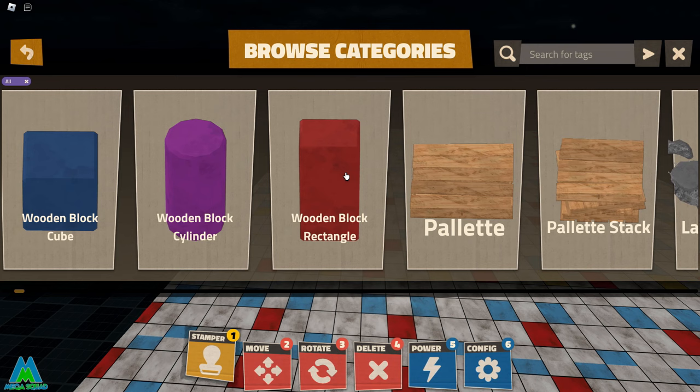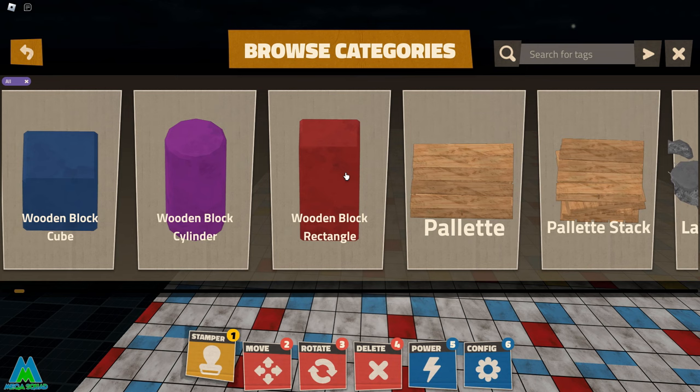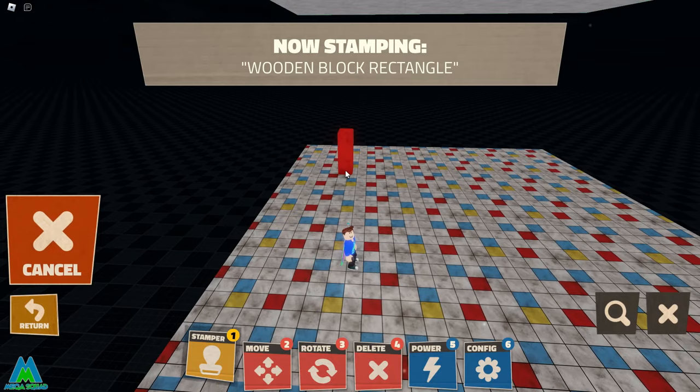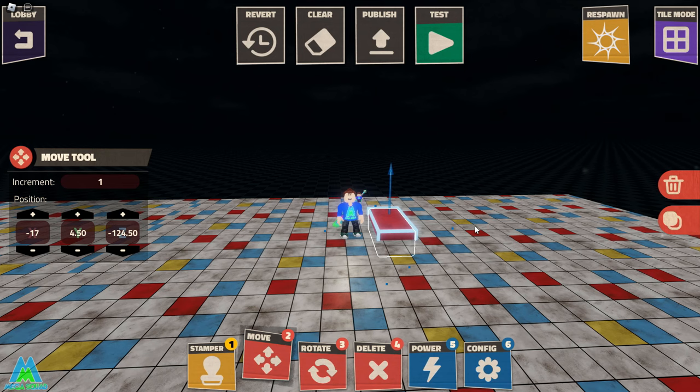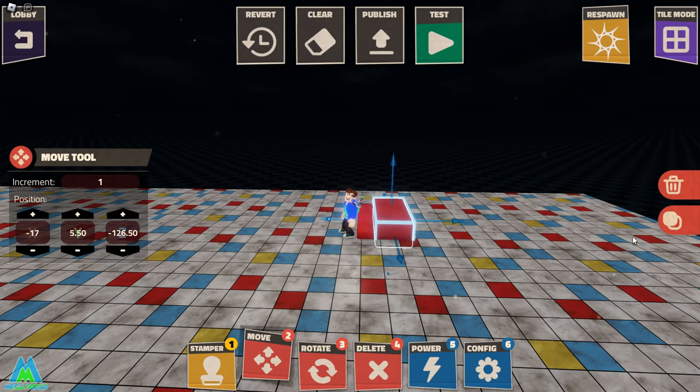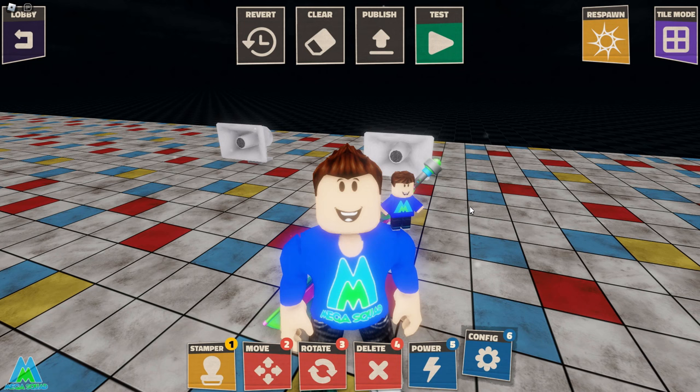Next is how to make stairs. There aren't any preset stairs in the game, but you can use your imagination and other blocks to create your own. For this example, I'll use the wooden block rectangle — position it down, rotate it, and place it slightly under the floor. While it's selected, click the Duplicate button, move it across and slightly up, and keep repeating until you have a set of stairs. You can also use wall parts, flip them flat, and create floors for a second level.